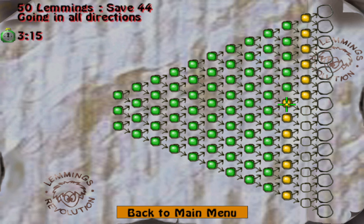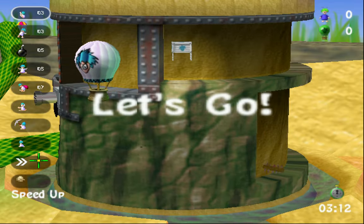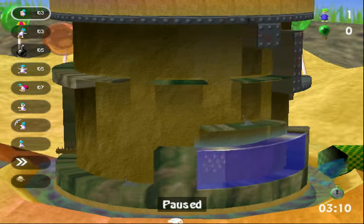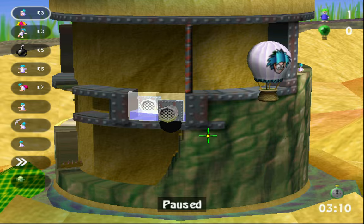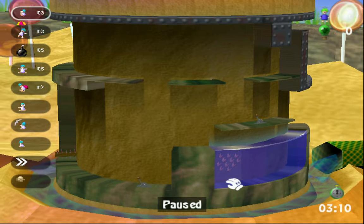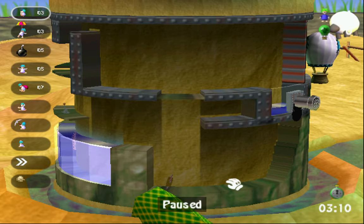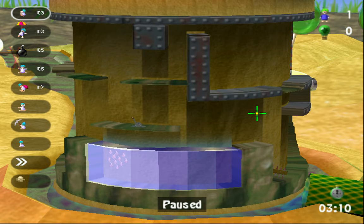Next one: Going in All Directions — 59 lemmings, save 44, 3 minutes and 15 seconds. Only 30 seconds less. And once again, a water lemmings level. So we need to come from this side. We do have some floaters here. There are two spike log traps here. It appears we have to build over and over in order to get over the top here. This might be the way to get the lemmings up — they can just build to get over here.